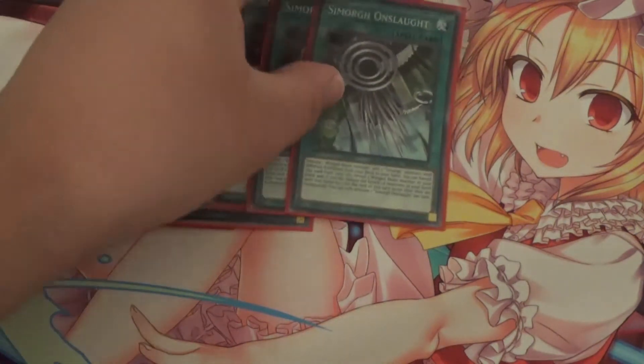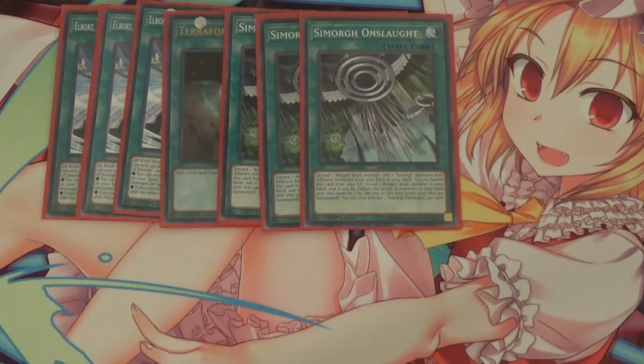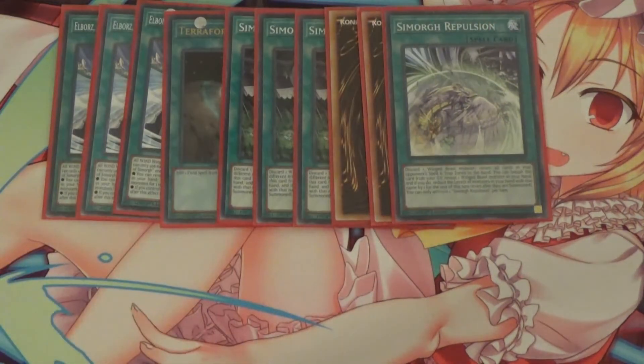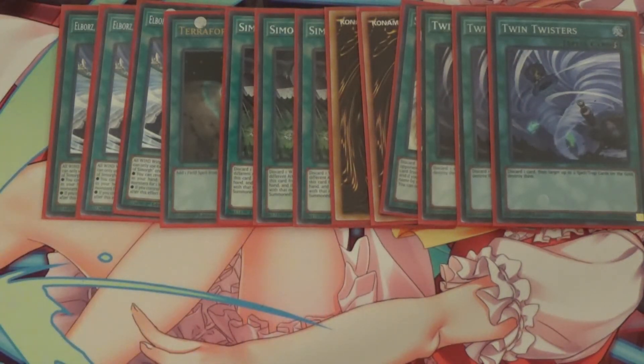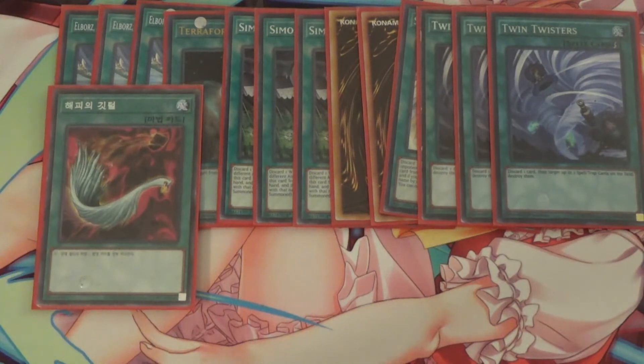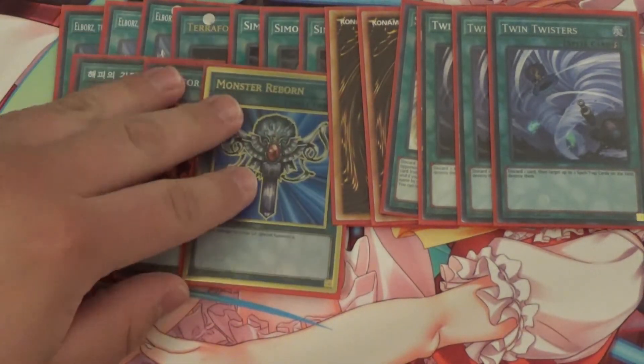I also run one Terraforming. I run three Simorph Onslaught: discard one Winged Beast monster, add two Simorph monsters with different attributes from your deck to your hand. You can banish this card from your graveyard, reveal one Winged Beast monster in your hand, and reduce the levels of all monsters in your hand with that name by one for the rest of this turn. I run three Simorph Repulsion: discard one Winged Beast monster, return all cards in your opponent's spell and trap zone to the hand. It also has the banish-from-graveyard effect to reduce levels by one. I run three Twin Twisters because going second against opponents with cards in their spell and trap zone is much more difficult. As well as one Harpy's Feather Duster — I do have an English one, I just like the design of this version better. And one for One and Monster Reborn to round out the spells.